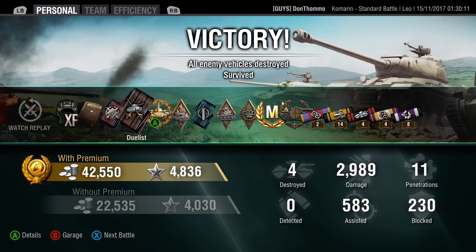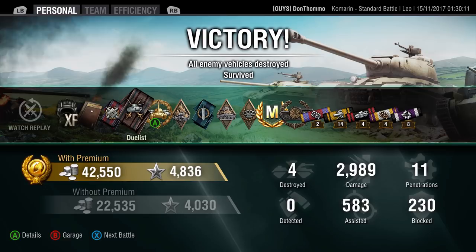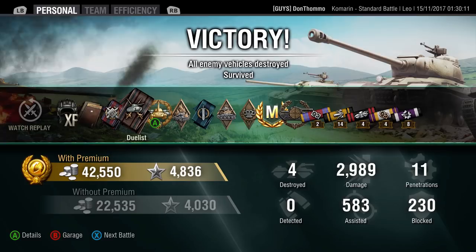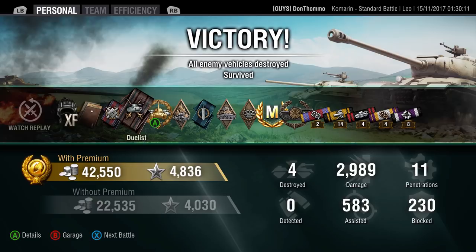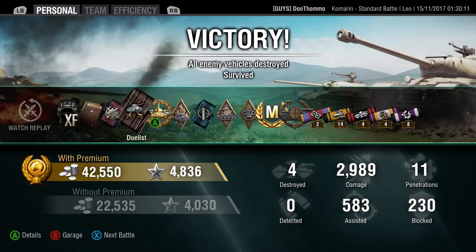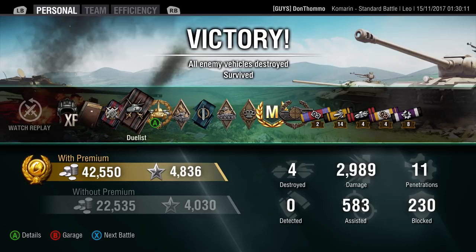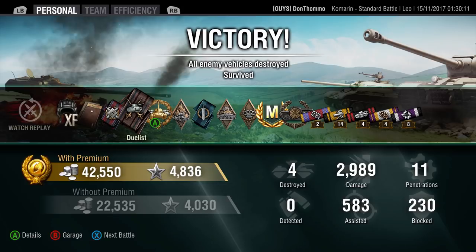So there you go - that was that game. We got 40,000 silver, nearly 5,000 XP, a mastery badge, and 3,000 damage. Pretty pleased with that. That was pretty typical - I didn't have any crazy high damage games in it, but I was pretty regularly putting out two and a half to three thousand damage games, which were pretty common in the Leo with that 105 gun. I had a pretty good win rate - I'm not sure exactly what I left it at since I've sold it now, but I think it was well over 60 percent, pretty much entirely solo. And when you've got the game attack tag you tend to get focused quite a bit, so I was pretty pleased with the win rate I managed to pull out.